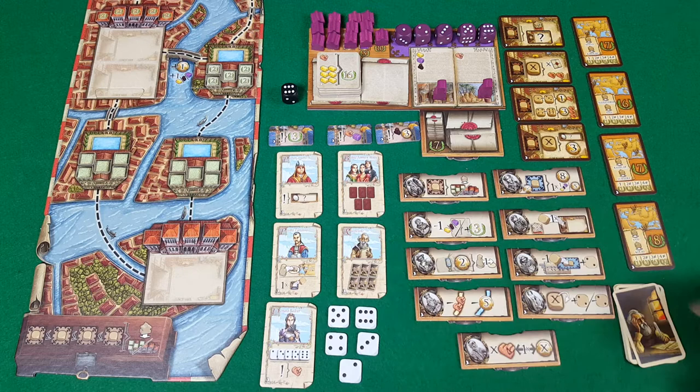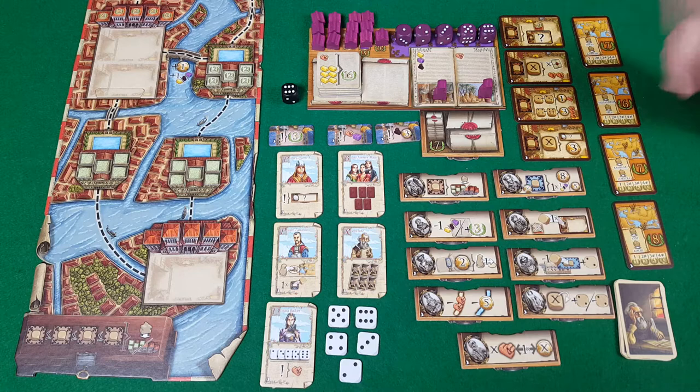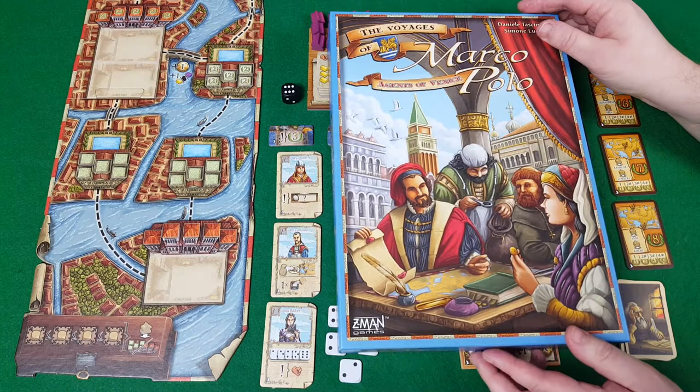Finally, there are a few extra bonus scoring route cards that mix things up a little. That is everything included in Agents of Venice, the expansion for Voyages of Marco Polo. This has been a Game Pit Pit Stop — for more videos check out the Game Pit channel on YouTube, and for more in-depth coverage find the Game Pit Podcast. Thank you.